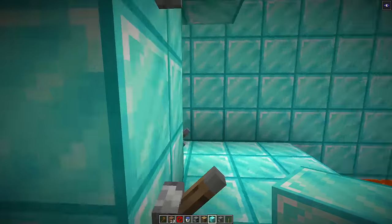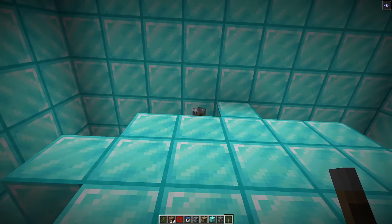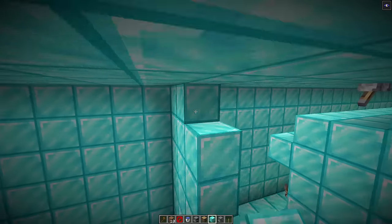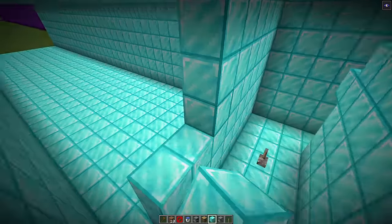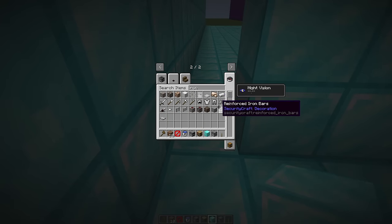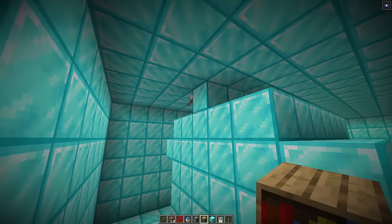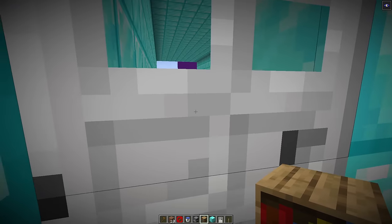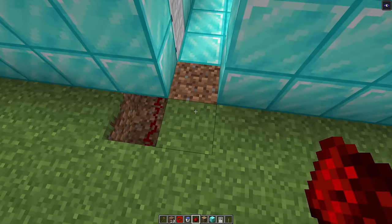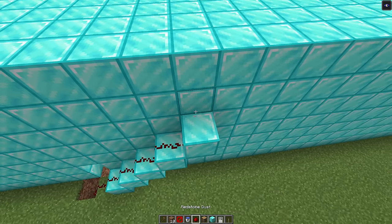None of these levers are actually the real lever. We're going to hide the actual lever on the roof — he will never find it. We need to build a big wall so you can't just walk out of the tunnel. We'll add an iron door on the other side, and now we need to add redstone connected to our lever so Don can actually open the door and escape.